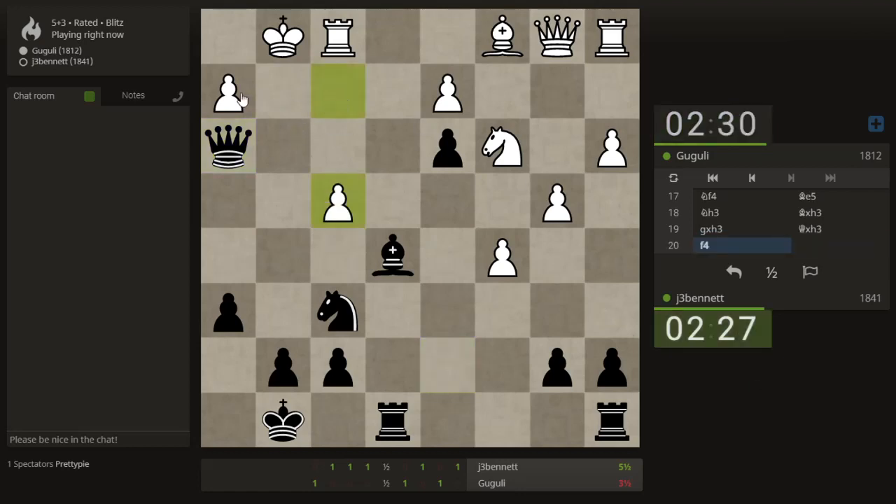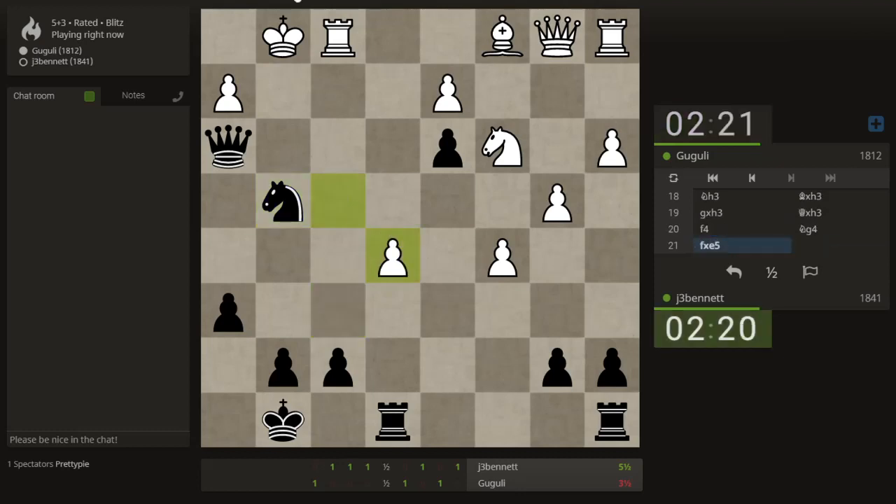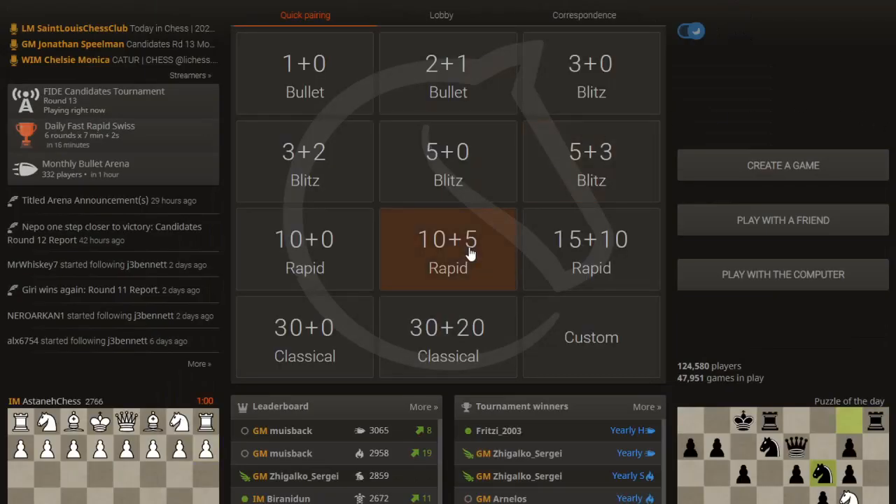I'm already threatening here. Knight here. He just gave up. Well, that's a good example of why you don't want to try and take that pawn and hold on to it. Let's play another game — maybe we can get a rapid game here.